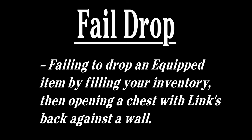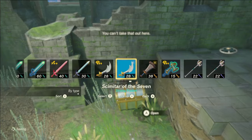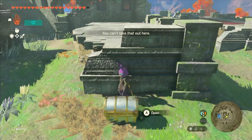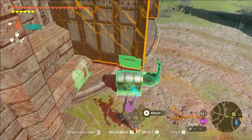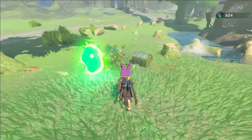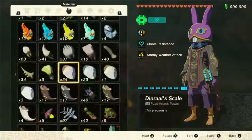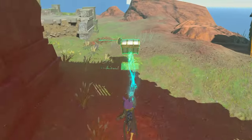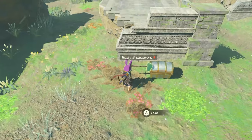Fail drop refers to the process of opening a weapon chest with a full inventory and Link's back against a wall. When you try to drop an item in the chest menu, being against a wall will prevent that from happening, hence the name. This is mainly used to free up the D-pad lock that we get when doing certain glitches. There are a few places where I'll tell you to prepare a fail drop for the target equipment type — that means you need to fill your inventory with whatever your target equipment type is, then collect an additional weapon of the same type as well as a chest that also contains one, and bring those items to whatever location you're going to be performing your glitch at.